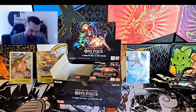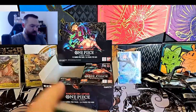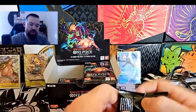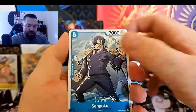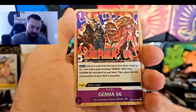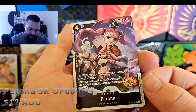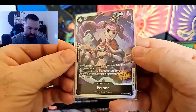Come on - we want either an alt art or a Zoro. An alt art leader is what we'd really like. Woman's Tears, Bear King, Namako, Shiki, Gemma 66, Luffy - oh, there we go! There's our second SR - Perona! Very nice, not bad at all.